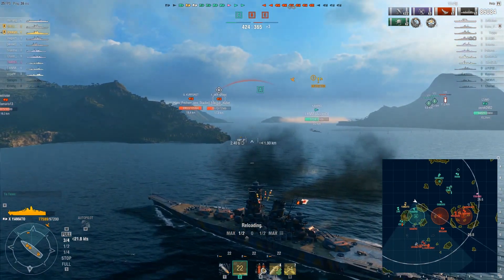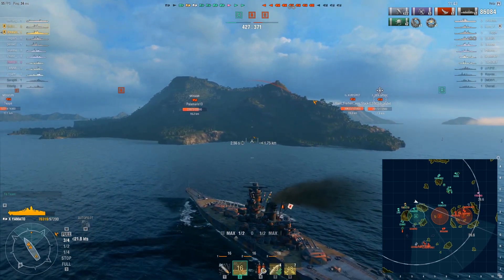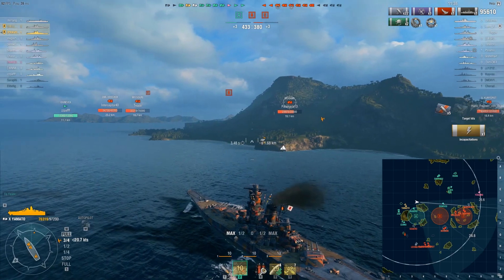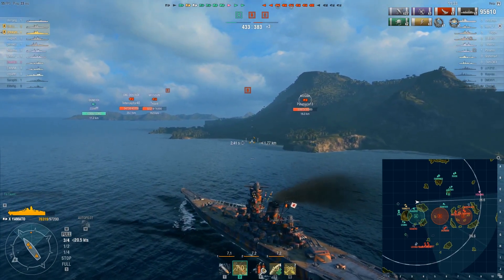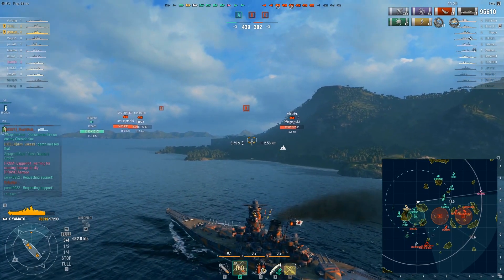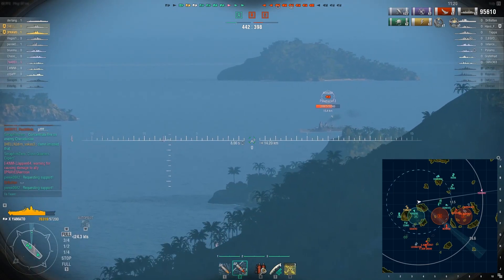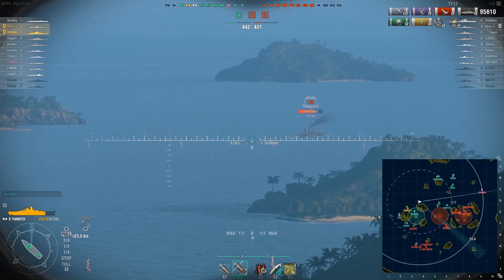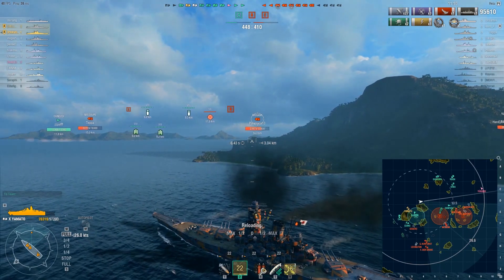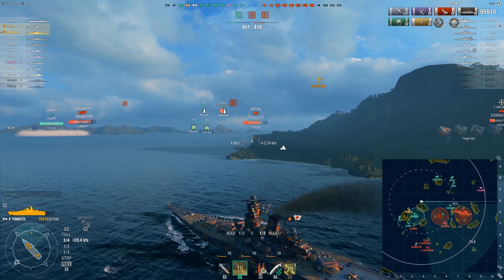That Friedrich is also fairly low now. Maybe we can take out that Mogami - it depends on where she turns. If she turns towards the B cap, okay she seems to be coming towards the B cap, so we should be able to deal with this Mogami. Although maybe she'll do some matrix dodging and I won't be able to hit her at all. Let's just hope that the same thing happens that happened to the Zao. I'll take two penetrations.